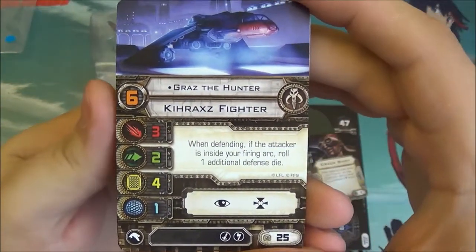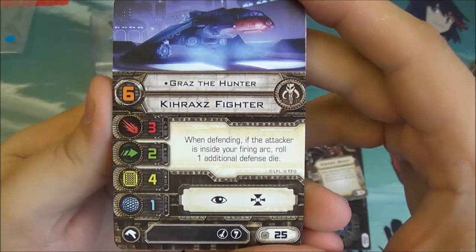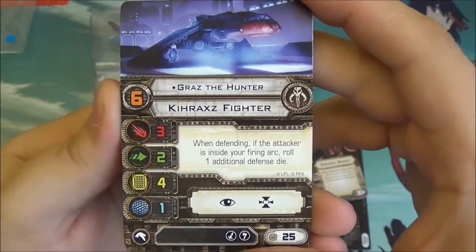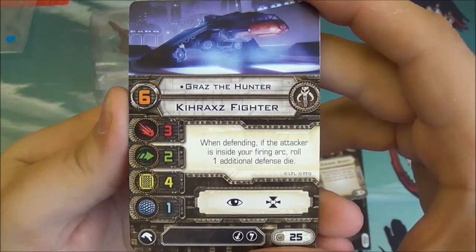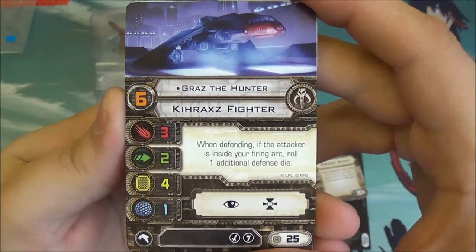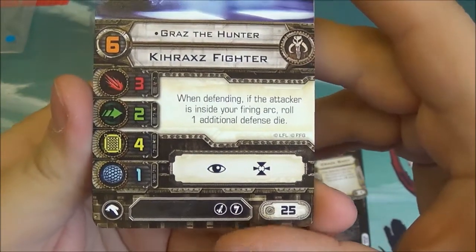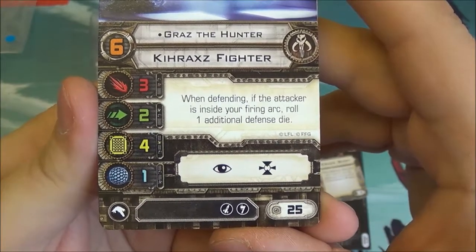Next we have Graz the Hunter. His ability is that when defending, if the attacker is inside your firing arc, you roll 1 additional defense die. So he gets to be a bit more tanky and hopefully more survivable with that extra die — very good against turret ships which are so popular. To note though, he doesn't have the elite pilot upgrade slot, just missile and illicits.